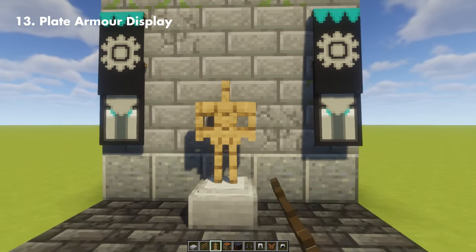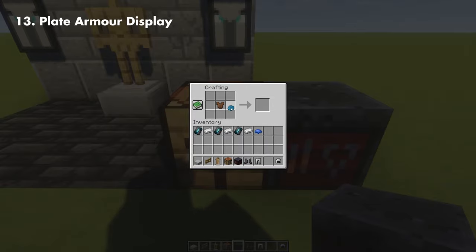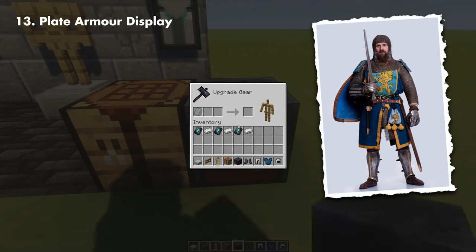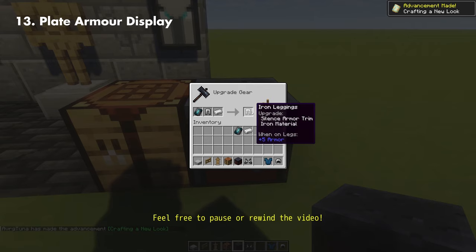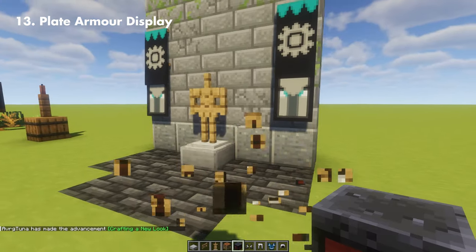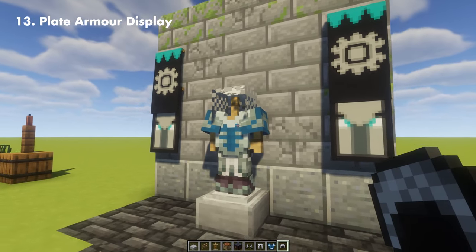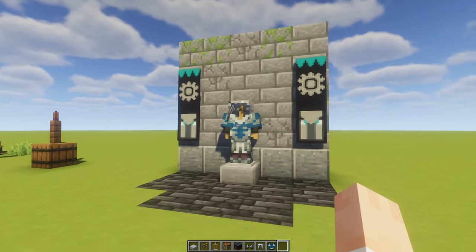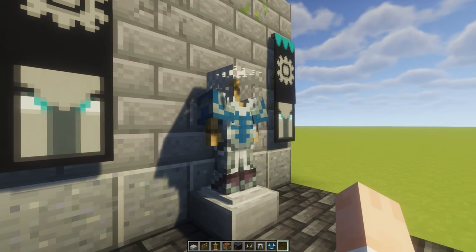With the new 1.20 armor trims, it's now possible to add textures and patterns to our armors without any resource pack or mods, so I created a knight's plate armor inspired by a picture I found on Google. I'm going to be using the silence armor trim with iron bars for this one — as always, feel free to pause the video anytime. And there's our plate armor display, which really fits in the castle for decoration, and you can also change the colors to red, green, or yellow for variations.